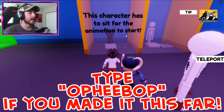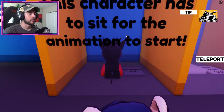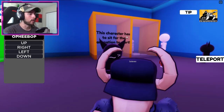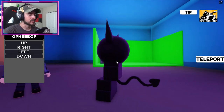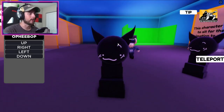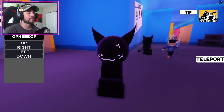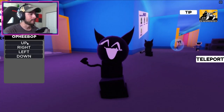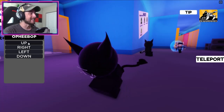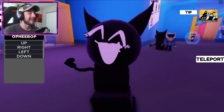Alright, this character has to sit for the animation to start — interesting. We have to stop moving. Are we sitting? I don't know. Get off of me! Don't you know I am Bob's girlfriend? Oh right, left, down — oh my god, look how happy that is!